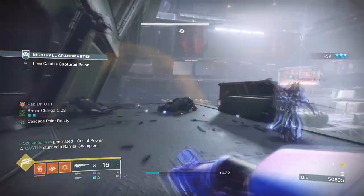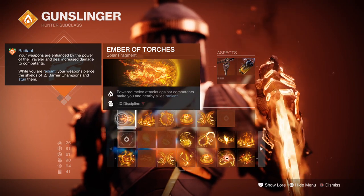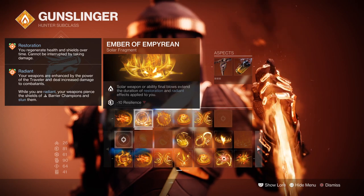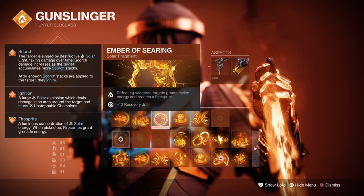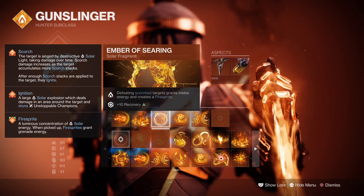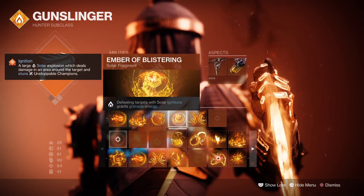Looking into the fragments: Ember of Torches, where powered melee attacks against combatants make you and nearby allies Radiant; Ember of Empyrean, where a solar weapon or ability kill extends the duration of restoration and Radiant effects; Ember of Searing, where defeating scorched targets grants melee energy and creates Firesprites; and Ember of Blistering, where defeating targets with solar ignitions grants grenade energy.